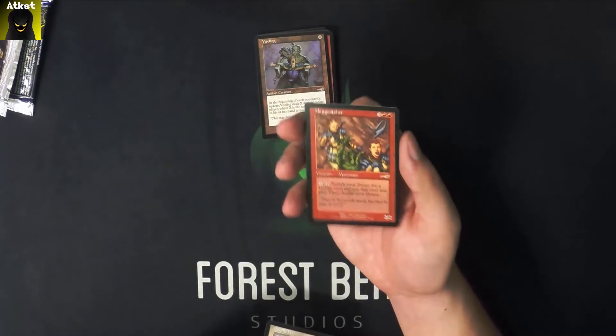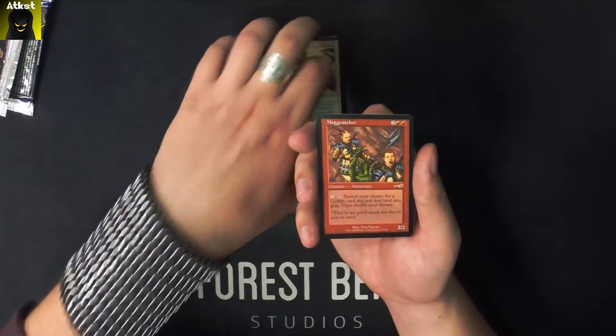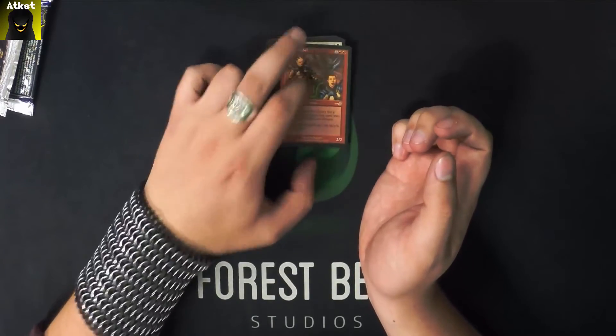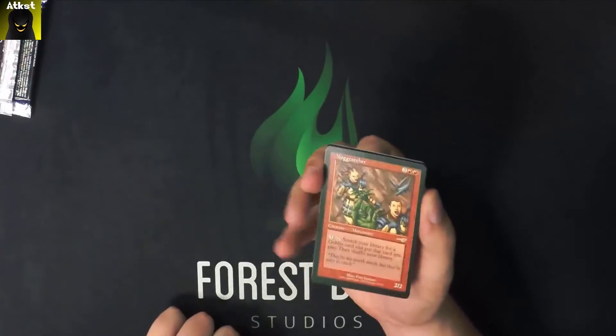Mogg Catcher. It's a 4 mana 2/2 that has: tap, search your library for a Goblin card, put that card into play, then shuffle your library. Well, not the greatest, but still something different and interesting.